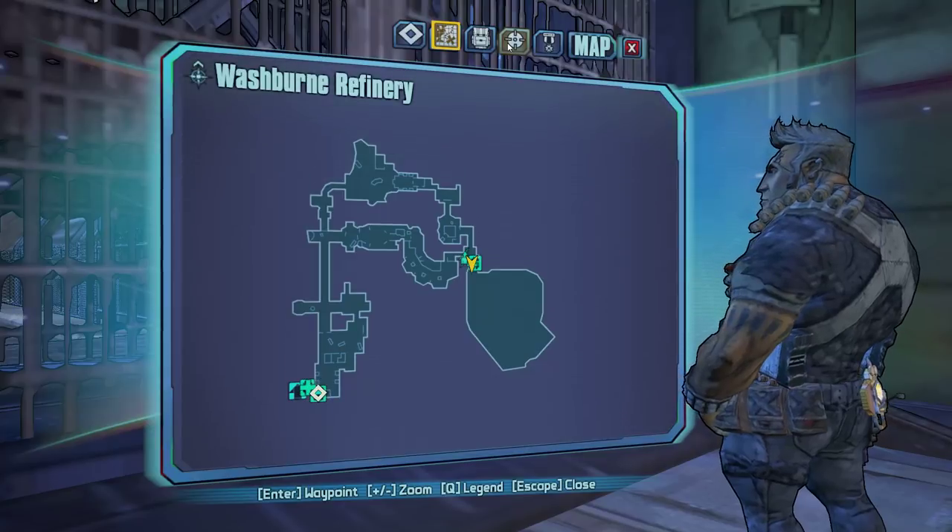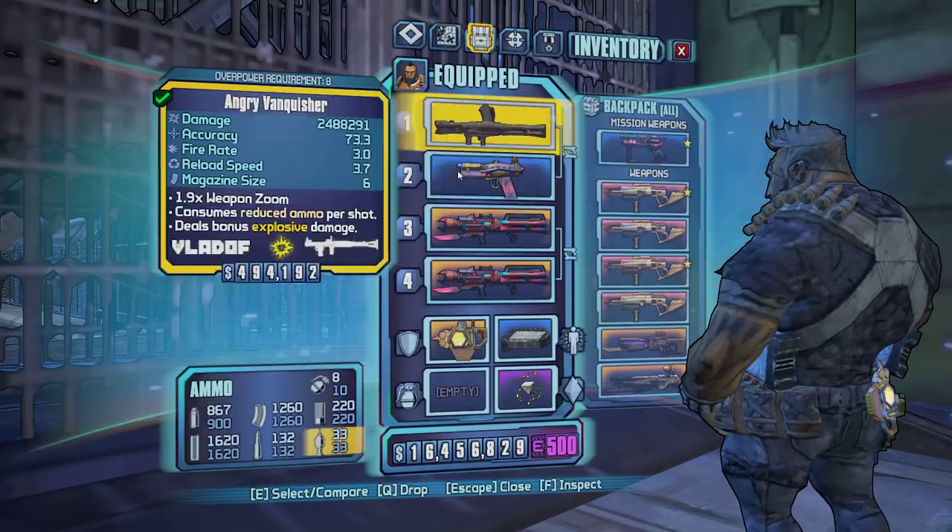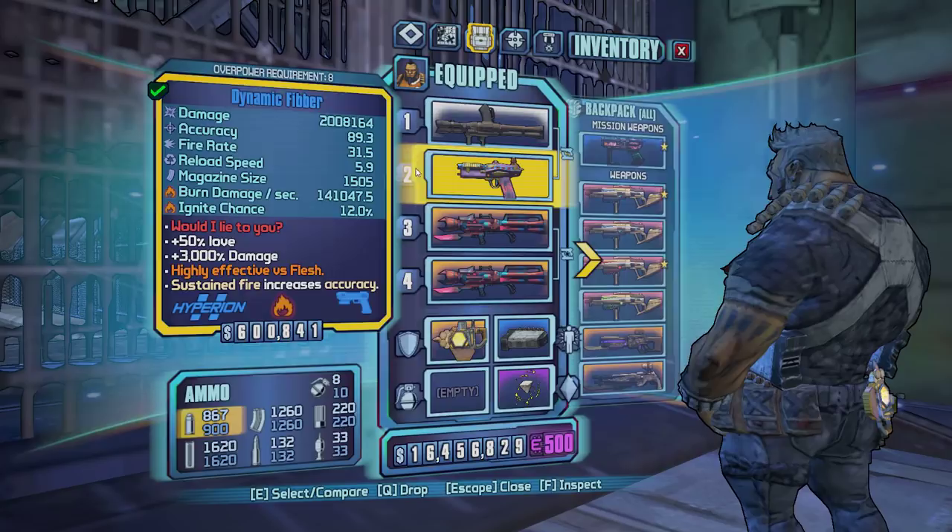Hello everybody and welcome to this video where I show you what glitch I use to kill Hyperius very fast. First of all you're going to need a Fibber — the dynamic Fibber with the flame, the fire on it.